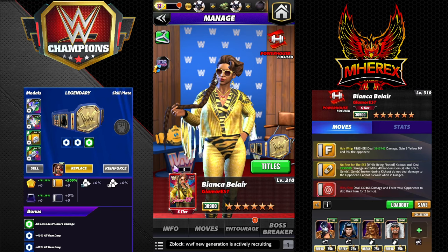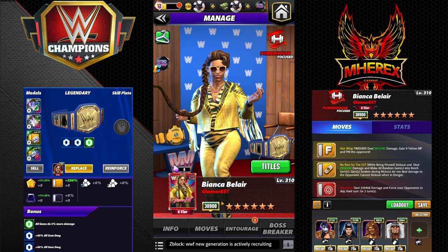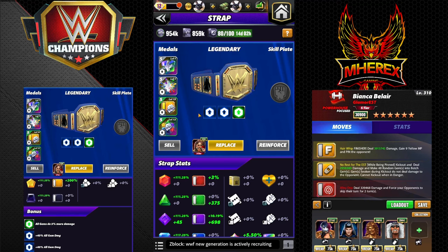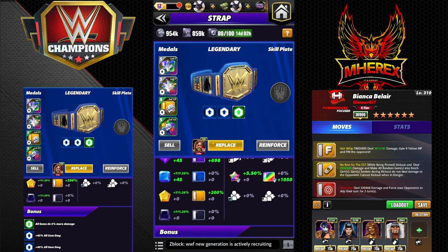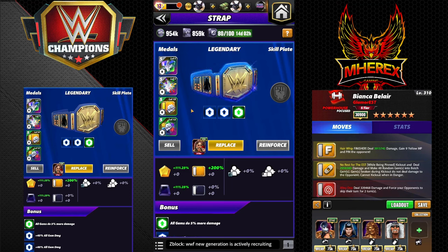I have a lot of builds — six of them — but I do not have the greatest strap for her. I could have put a 30% ultimate on, but looking through my personal straps, I don't have anything great — just legendary gem defense straps, no ultimates, no gem damage, no move damage. Definitely be on the lookout for a good strap. For this preview I'll run a five percent universal gem damage.